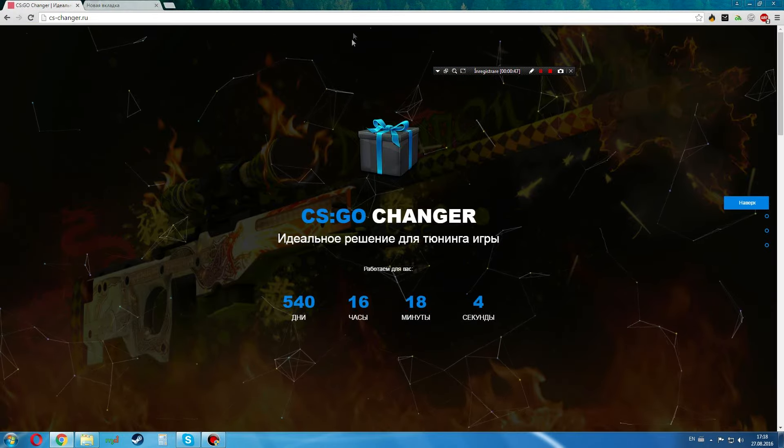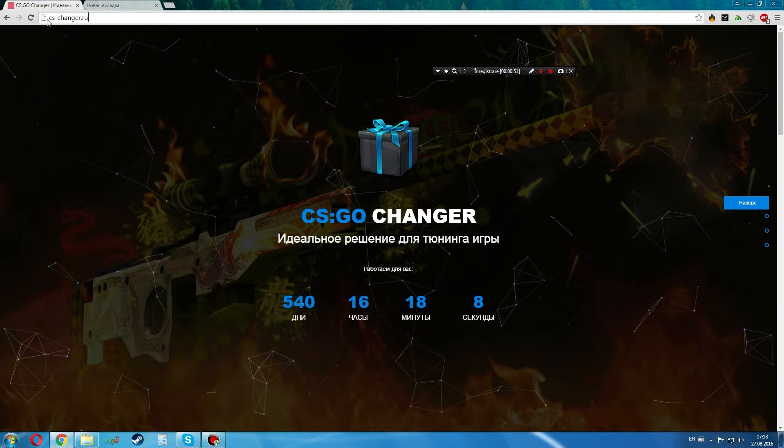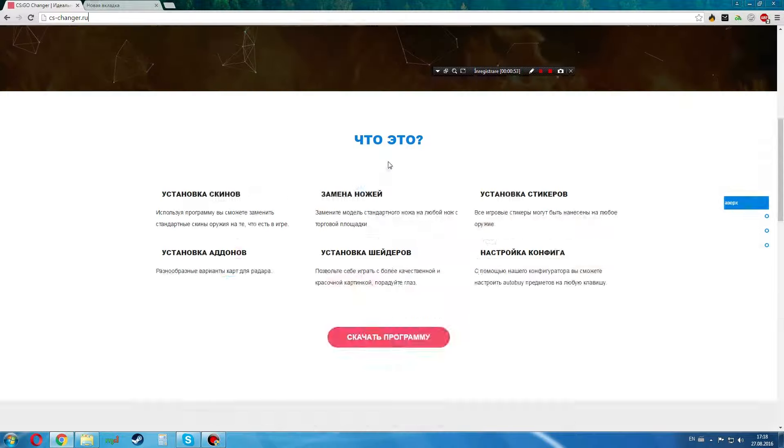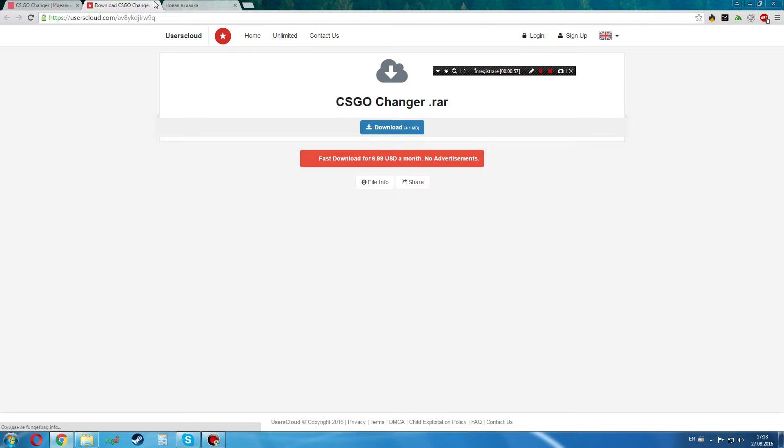So how to use any skin for free in CSGO: you go to the site cschanger.ru — it will be in the description — and you just scroll down and press the download button. I'm not Russian, I just know Russian. You press there and you download it.